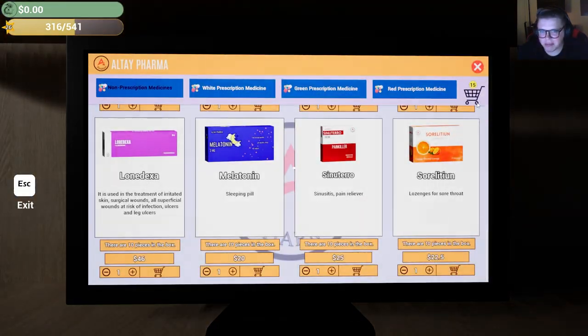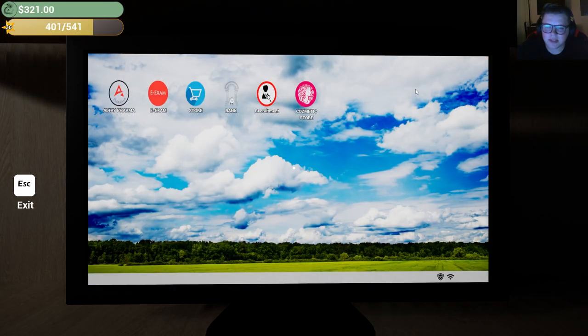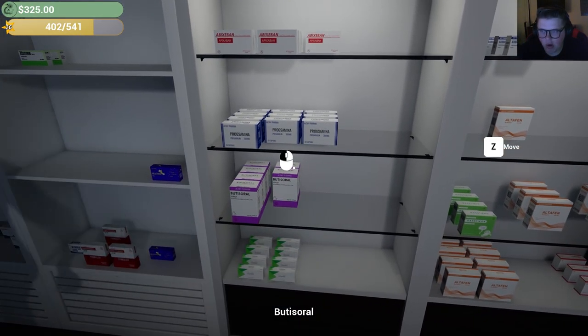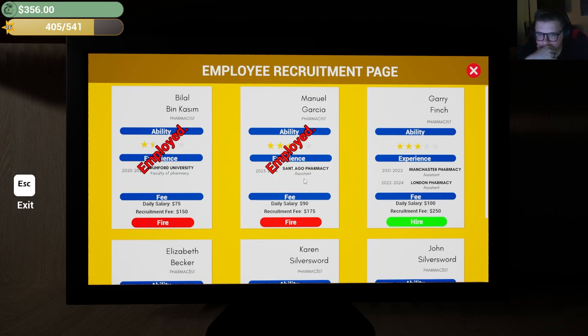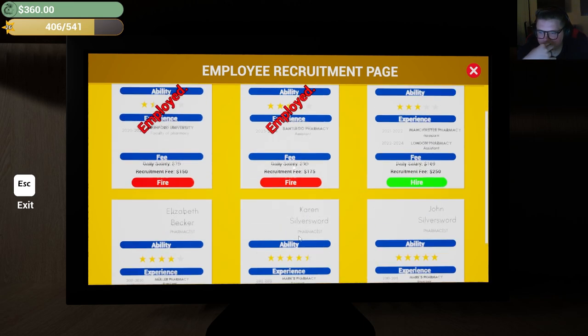Okay, let's take a look at the bank. Wait, how is my remaining debt still so high? That only paid off like $200. I just realized that none of my prescription stuff is selling at all. I'm wondering — is that because of the skill level of my pharmacists? I'm kind of scared that stuff's not getting sold because my pharmacists suck.